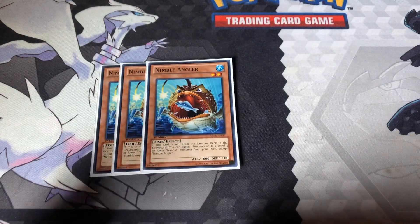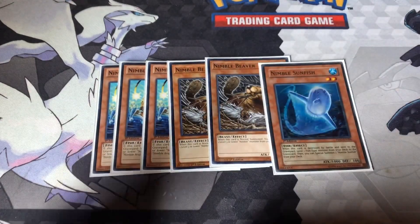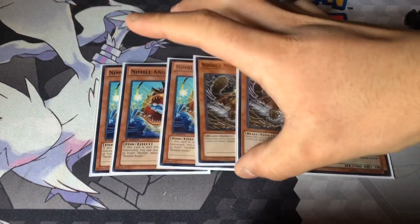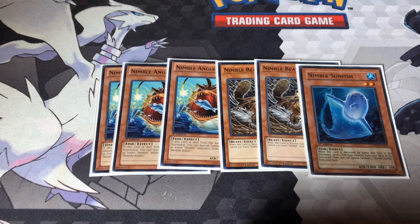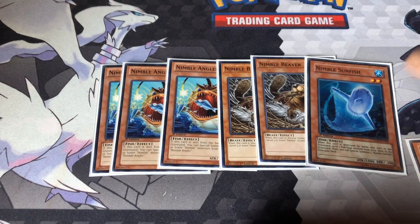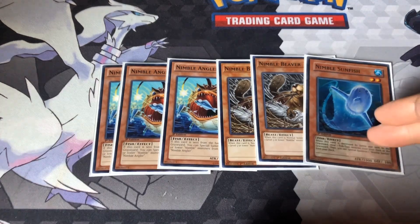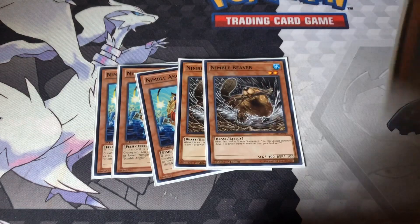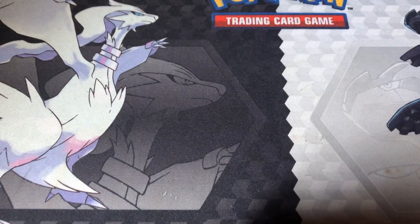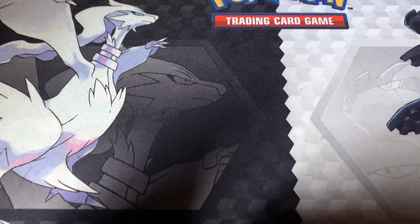I have three Nimble Angler, two Nimble Beaver, and one Nimble Sunfish. I never want to see Sunfish in hand — I hate seeing that card in hand. But luckily I have something in the deck that lets me shuffle it back into the deck. With Angler, that can also combo off with Genex. You could do Genex and Angler and then special summon Beaver and Sunfish from deck — it says up to two. That's why I never want to see Sunfish in hand. Beaver when normal summoned just special summons a level three or lower Nimble monster from the grave, but you mainly want to use Angler. Sunfish is just there for the extra special summon.